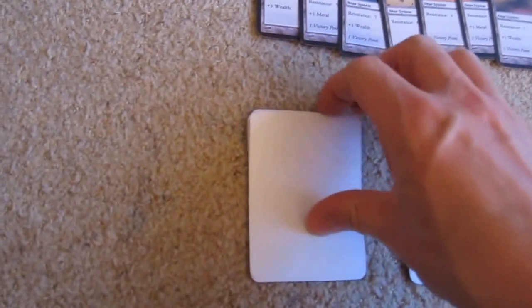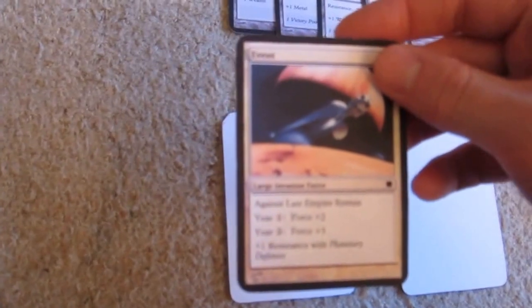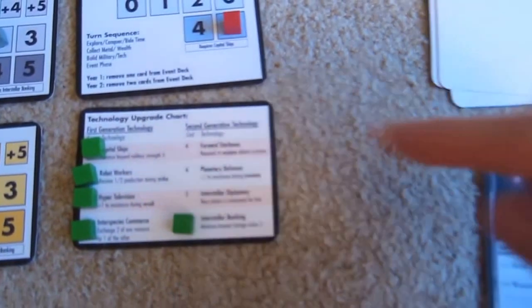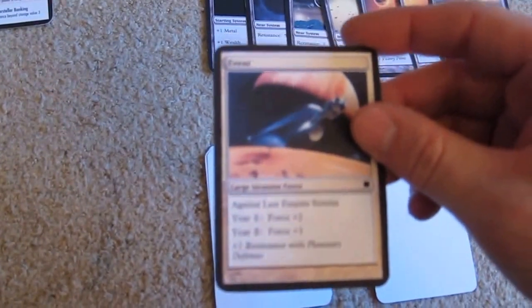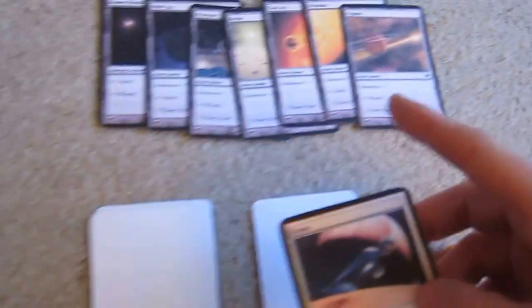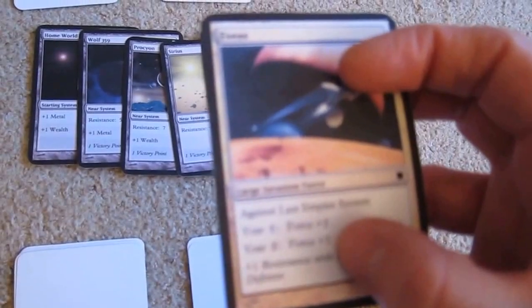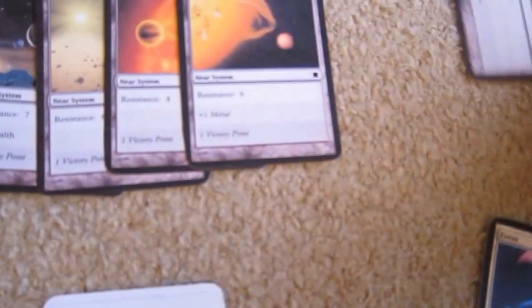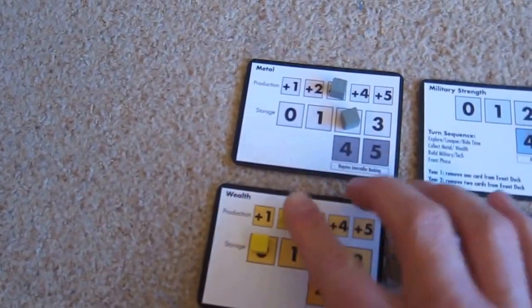The first event of year two is a large invasion force. We don't have Planetary Defenses, so we don't get any extra boost from that. The last empire system was resistance five, and in year two it's our roll plus three. A two plus the three is five — we lose it. And we lose a wealth income — wealth goes down to two.